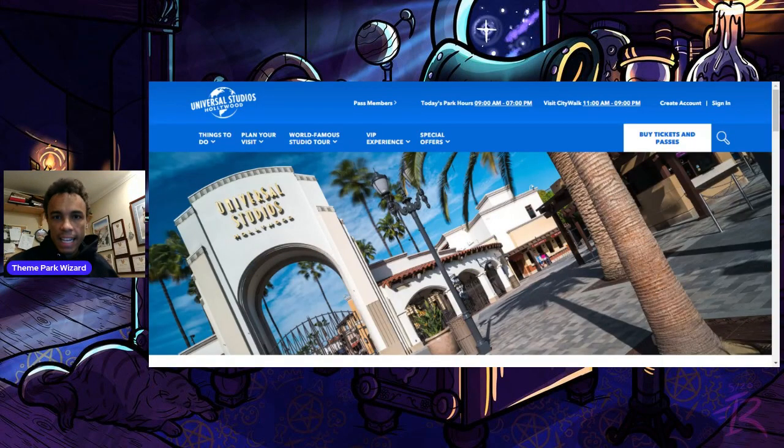Welcome back to Theme Park Wizard. In today's video, I'm going to discuss Universal's newly themed lands. And don't get too excited — they're not unveiling a new land. But Universal, instead of Upper Lot and Lower Lot, which they separated their Hollywood park into originally, they have made each grouping of rides into a specified themed land, except for a few, and we'll go over those right now.